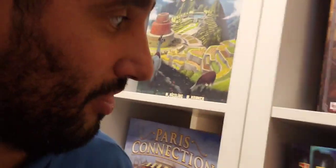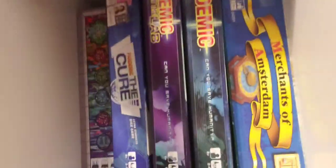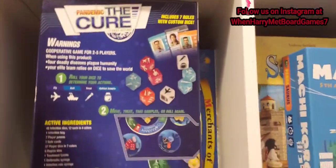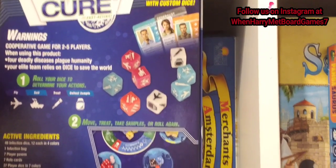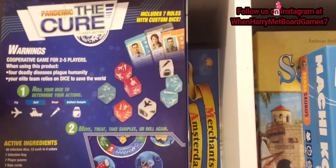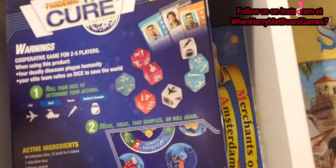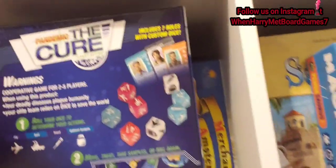Right next to Pandemic we've got Pandemic the Cure, which has been my favorite recently. This is basically a dice version of Pandemic where players roll dice — the dice not only determine the infections that take place around the world, but each character has their own customized, color-coded dice that determine their actions. This makes for an even more asymmetric game than Pandemic, because in base Pandemic each player has a character that lets them break one of the rules. Here, not only do you get that rule-breaking power, but you also have customized dice with different actions than other characters, so no two turns will be exactly alike.